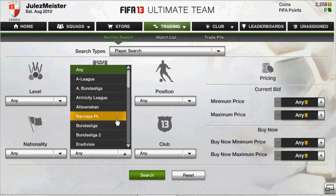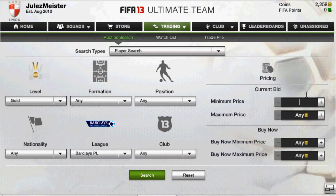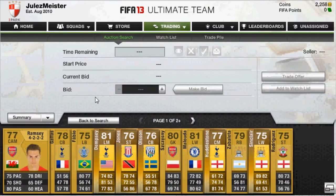So what you have to do, go to search Premier League and then search for gold players and then put your minimum price at 600 coins and then put your maximum price at about 900. Then search, and what you want to be looking for is players with high pace and high dribbling or high passing and shooting.